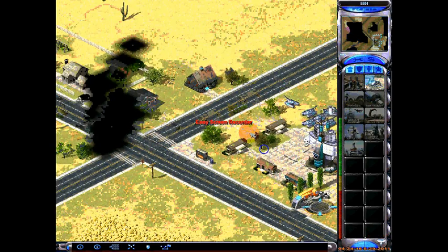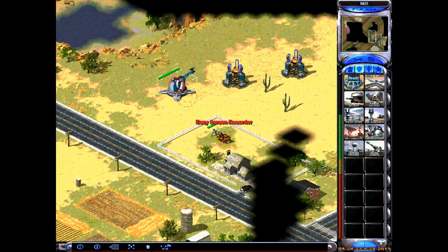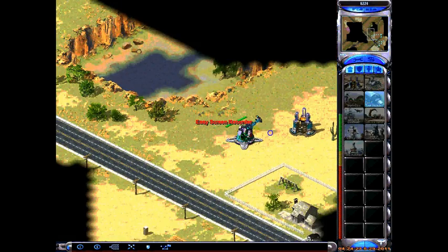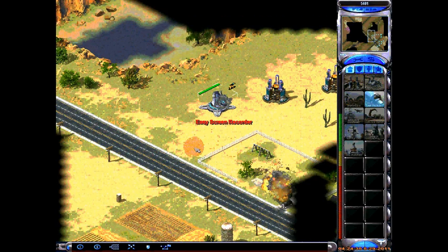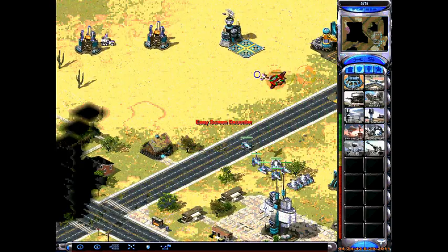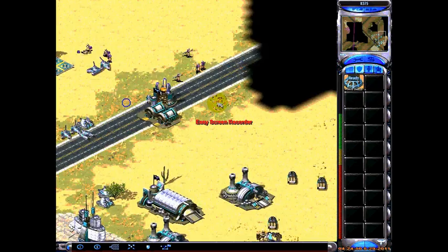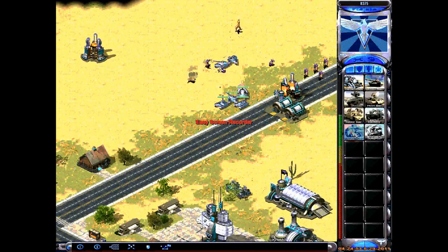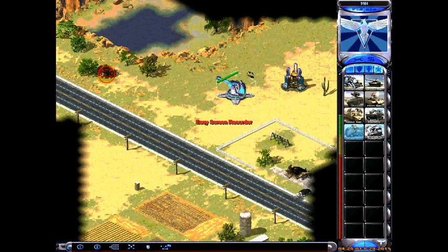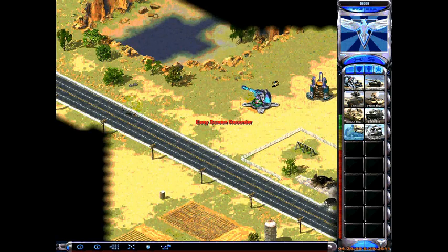I'm going to teach you how to use the hotkeys. Say you shoot something with a cannon, a pillbox, or anything — it blows it up then it stops. But if you shoot the ground like this, or if you want to stop the trees or whatever, press S to stop it.